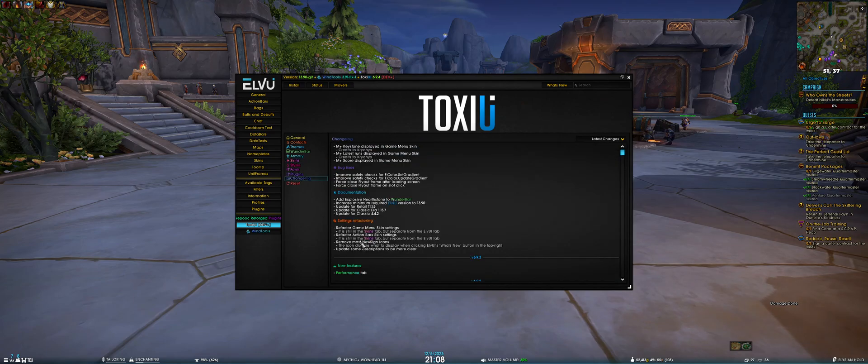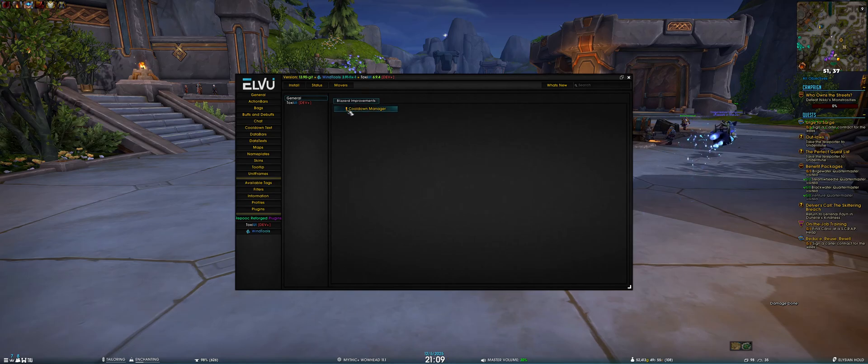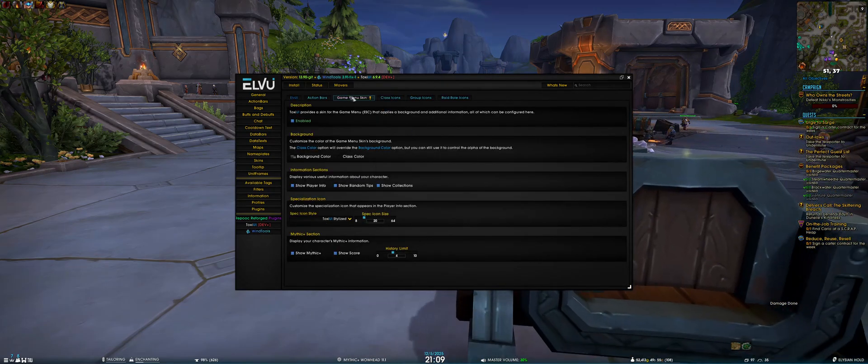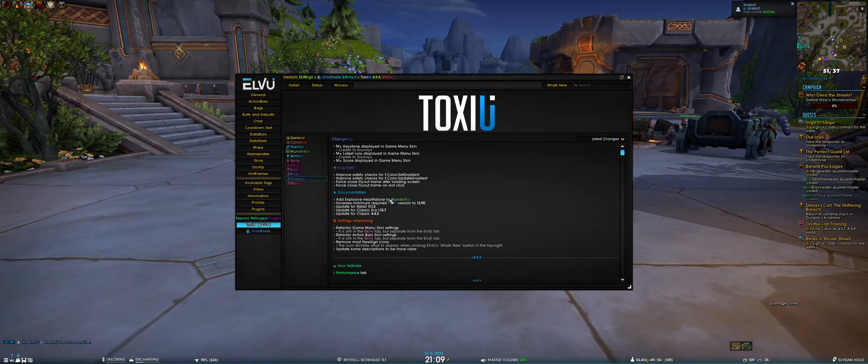Furthermore, I removed most of the new sign icons. If you don't know what that is: it shows an exclamation mark next to a tab or section, indicating what to display when clicking LVI's 'What's New' button in the top right. When you click it, it shows everything in the LVI settings that has an exclamation mark. In this case, ToxiUI's game menu skin has an exclamation mark because we added the Mythic+ section and moved it to a separate tab. Always check this button after updating — it's quite useful.